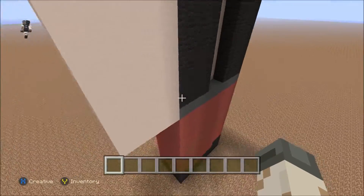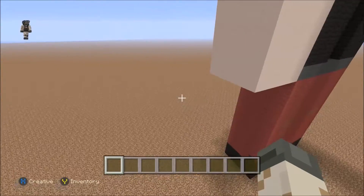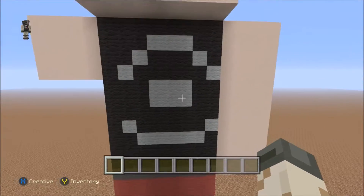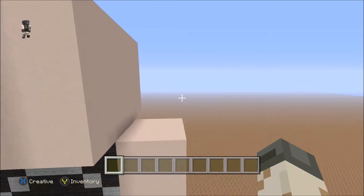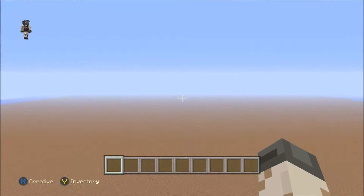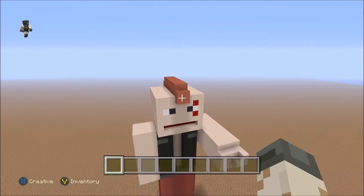He's also wearing red pants with black shoes, and he's got a biker symbol on the back. I don't know what motorcycle club he's affiliated with, but he's got the red mohawk there as well — he looks really cool.